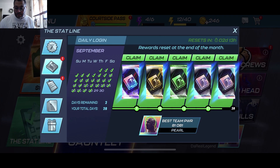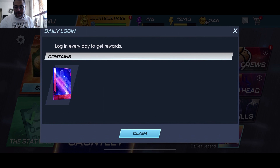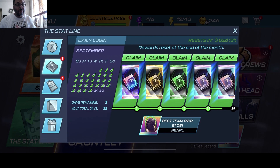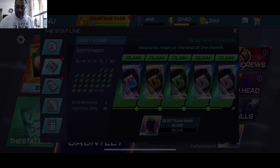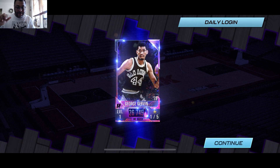We didn't claim our rewards at the end of season four, which actually worked out greatly because now our first reward is a dark matter, then we get a topaz, a jade, and two pearls — which is really solid, every pull is a good rarity. Here goes our first pull — it's a dark matter — we got George Gervin, the Iceman! This is a good pull, one of the best small forwards in the game.